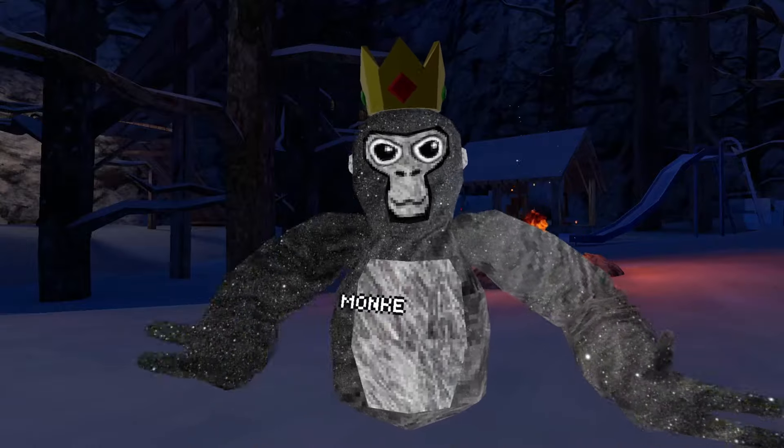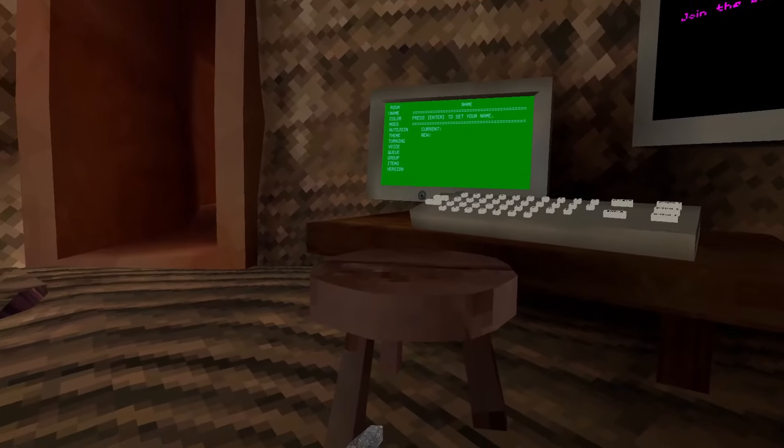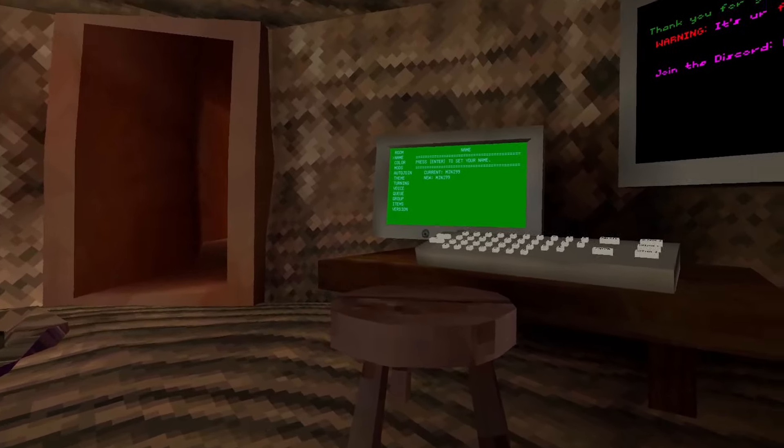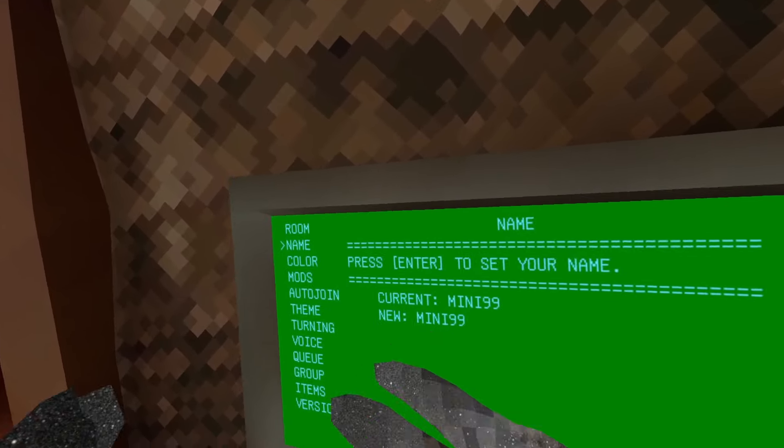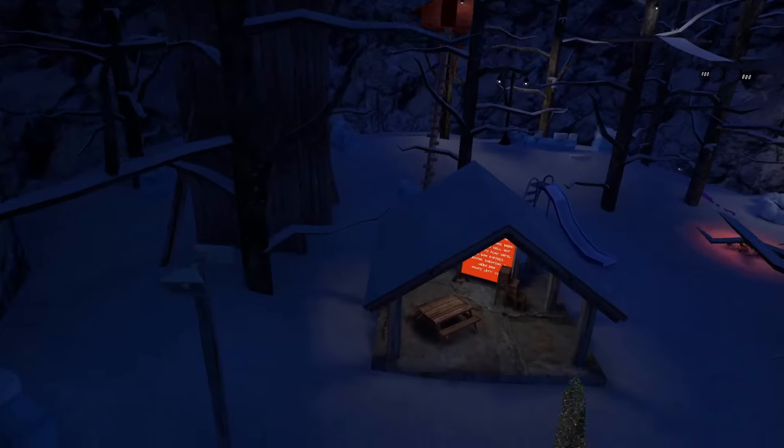Nameless: it wasn't working at first, but it actually works now. The next feature is Change Name — I can confirm I finally fixed it, which is pretty cool. I may add more name options. Size Changer: you need to hold your right grip to be very big, and for left grip you'll be very small.